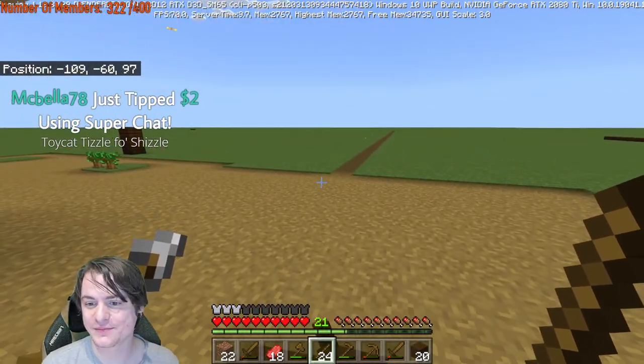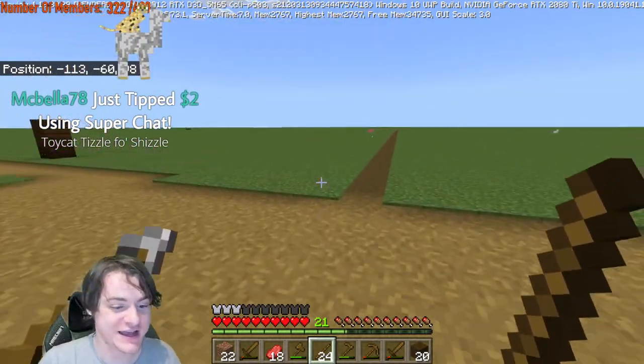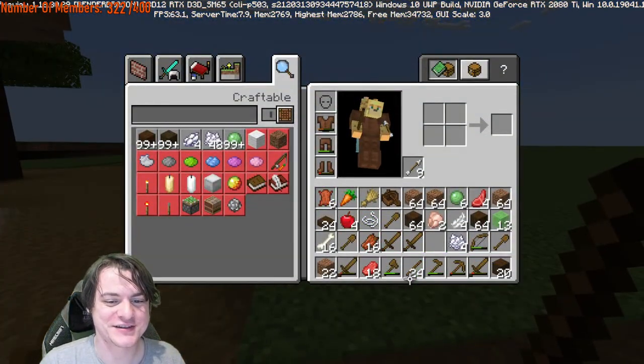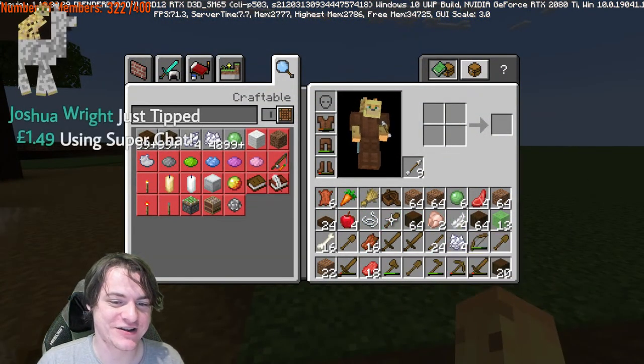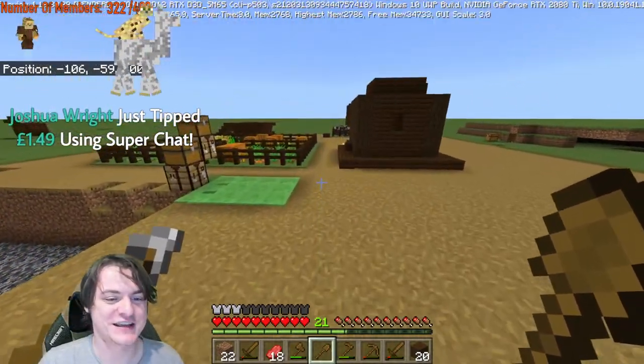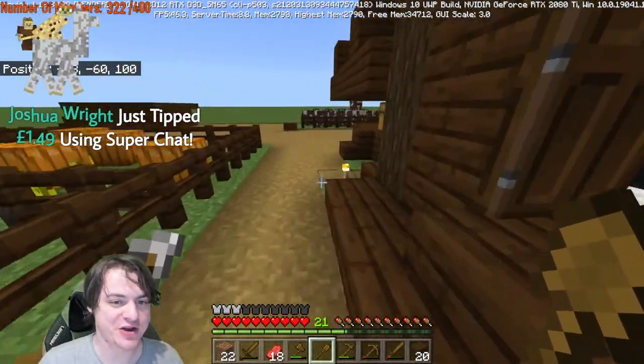"I'm in class," says Kai Saren. "Tizzle for Shizzle," says McBella — good to see you McBella! Thank you Joshua Wright for the £1.49 tip. We're gonna make sure we work out chunk boundaries precisely — we don't want to do all this and then realize we haven't done it right. A little bit of maths saves a lot of pain later down the line.